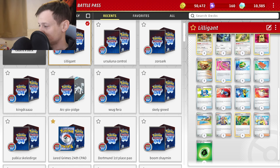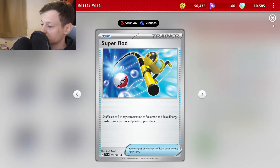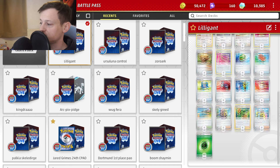We've gone for four copies of Battle VIP Pass, two Earthen Vessel, one Escape Rope, four Nest Ball, one Power Pad, two Pokegear to increase our chances of hitting Gardenia. We've got four Pokemon Catchers as already mentioned, two Super Rod because we do put energy in the discard with Greninja — and when a Lilligant gets knocked out you want to Rod the energy back in to increase your chances of hitting energy and Gardenia in the same hand. We've also got four Ultra Ball, two Beach Court so we can retreat our basics if we don't have Cyclizar, one Arven, four Gardenia's Vigour, two Iono, and eleven grass energy — which is a lot, but you want to maximize your chances of hitting Gardenia and energy in the same turn.